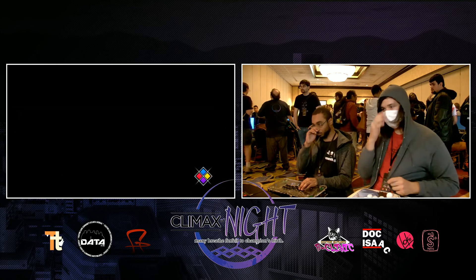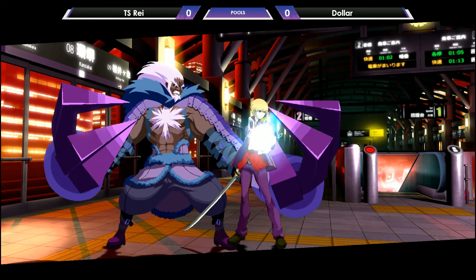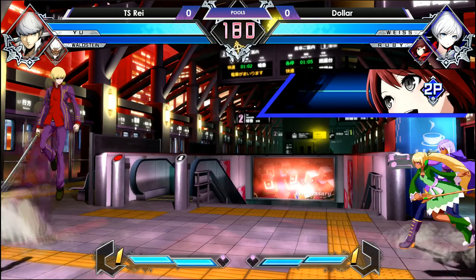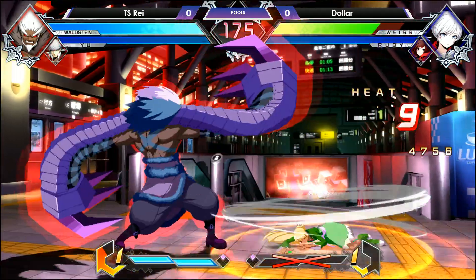Oh, that's right. Anyway, we're going to get started. We have TS Ray and Dollar. Dollar — I love that tag. This man coming through. I got my money on Dollar. He's even running the green skin as well. There's a whole lot of purple going on at the very beginning of the match.